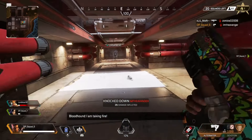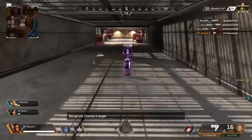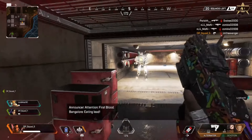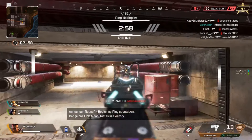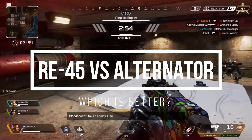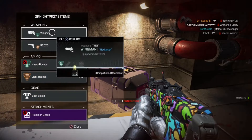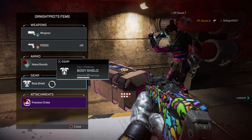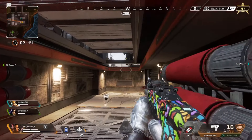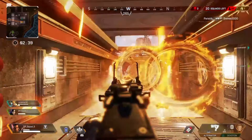The start game is very crucial since you will most likely have to get through one squad or two before you can continue on. Both the RE45 and Alternator are guns that you will most likely find and run with in the beginning of the game. In this video I'm going to be telling you about the guns and which ones to use in different situations, so be sure to stick around to the end because there's not just one answer.